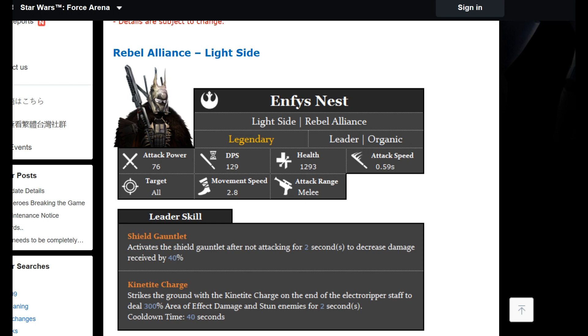Enfys Nest: attack power 76, 1,129 DPS, 1,293 health. Attack speed 0.59 seconds, melee unit, movement speed 2.8 — which is slow; Snoke moves at 2.9 so it's a fraction in it. Leader skill: Shield Gauntlet activates a shield after not attacking for two seconds to decrease damage received by 40 percent. Her skill: Connectic Charge strikes the ground with the connectic charge on the end of the electro ripper staff to deal 300 percent AOE damage and stun for two seconds.